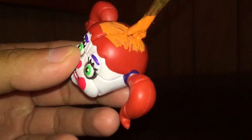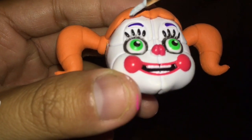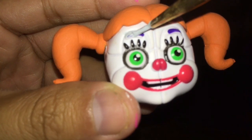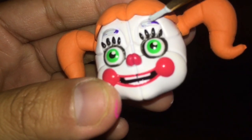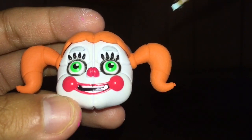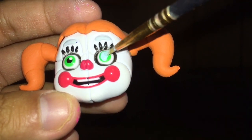Hey guys, DR Giovanna here. As you can see, this is another custom hatch figure — this time it's Plush Baby Blue from Five Nights at Freddy's VR: Help Wanted. I kind of lost the clip of me painting on her orange hair, but that's basically it. I can't really recover it — I've already tried and nothing really happened, so I just cut my losses.